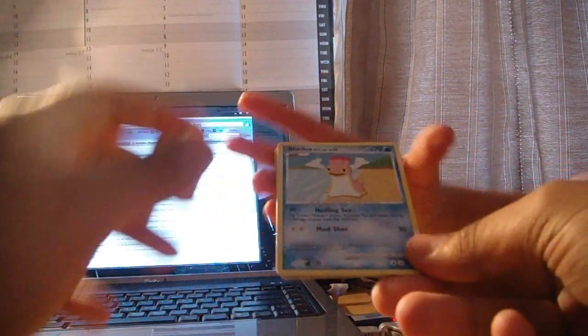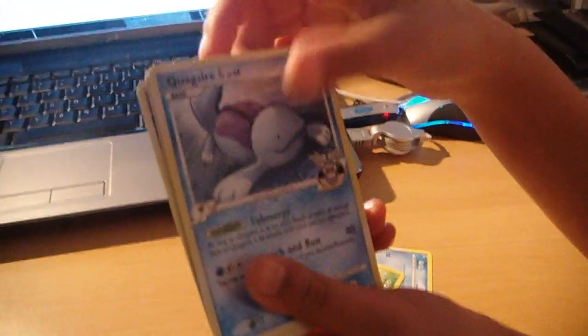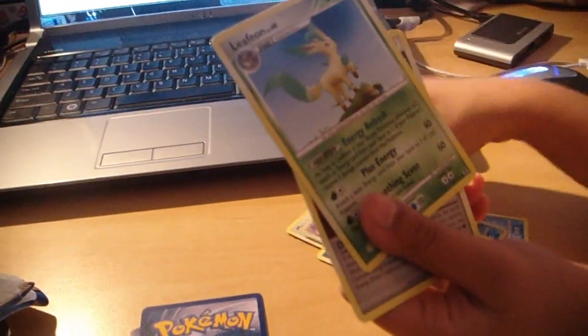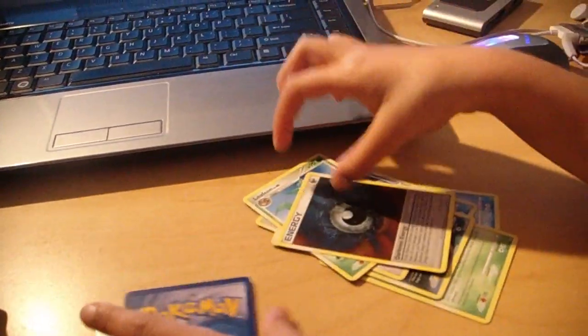Now she's going to read them out. There we go: Shellos, Kakuna, Quagsire, Kavana, Munchlax, Gengar, GL, Leafeon, Dark Energy.